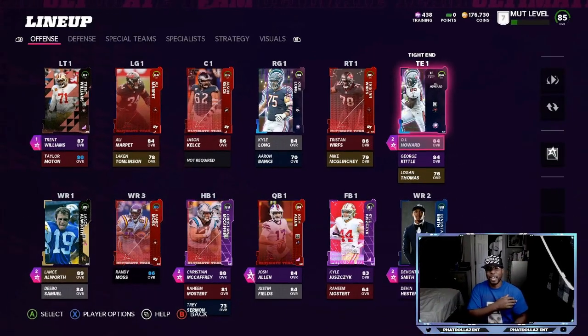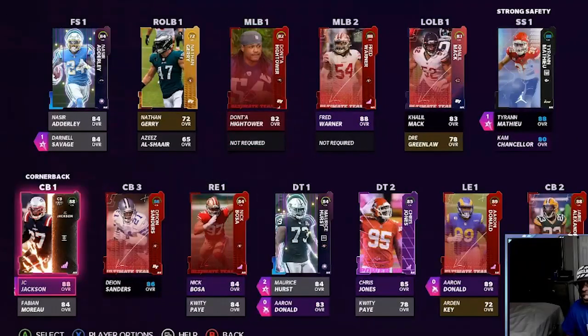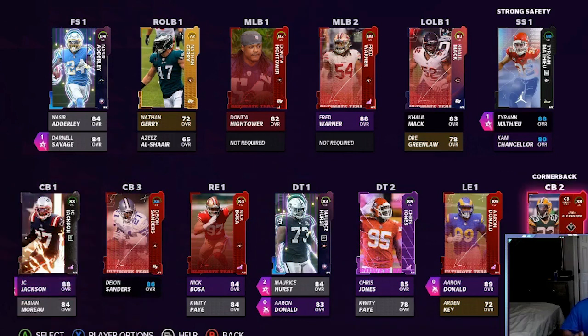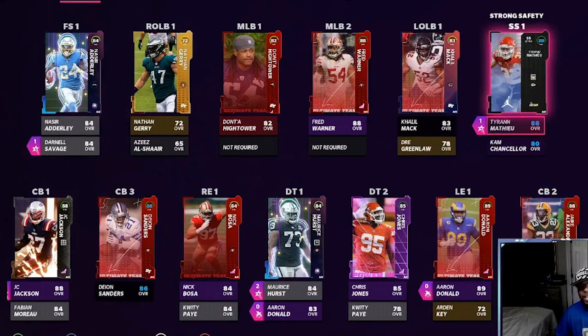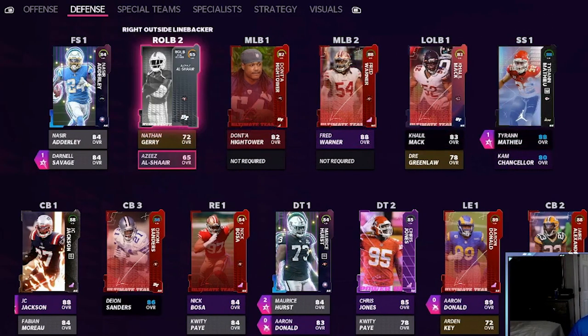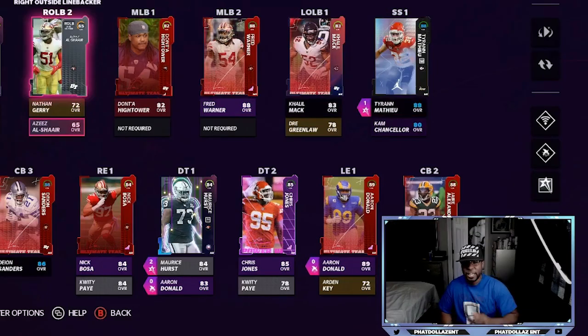On the defensive side, this is where all the magic happens. All we need is one or two turnovers and we have a very good chance of winning every single game. Starting off with 88 overall JC Jackson, 86 boosted up Deion Sanders, Fabian, Jair Alexander, and Denzel Ward. I mix and match between cornerback and safety. We have 88 boosted up Tyron Matthew, and some golds and silvers just to get the 49ers chem.